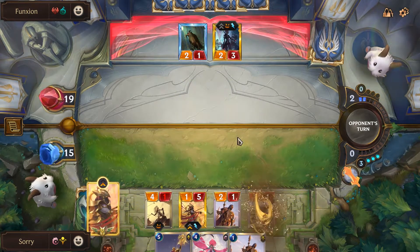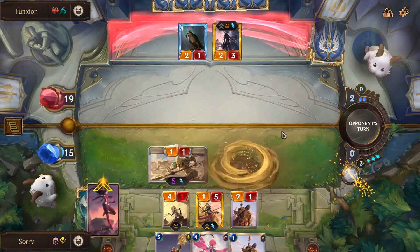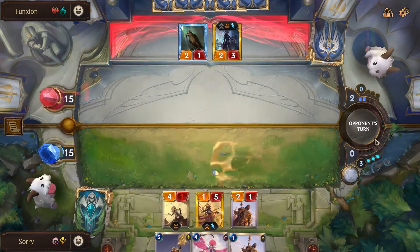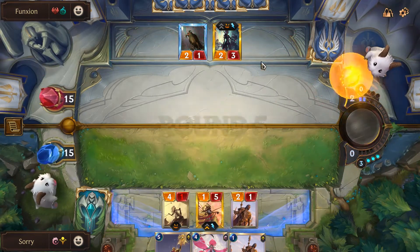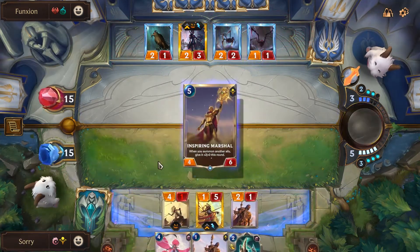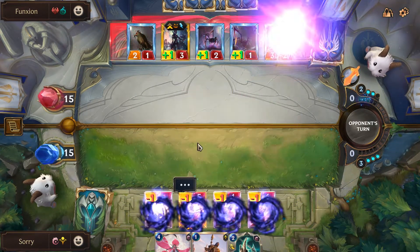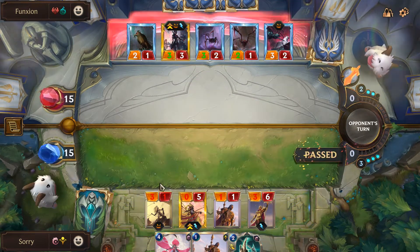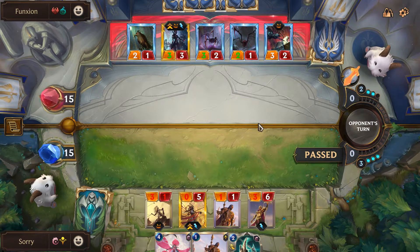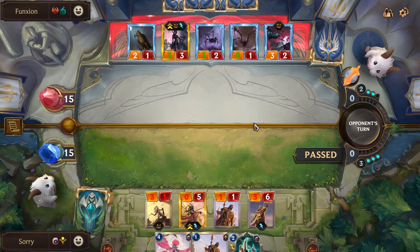Second Elise is kind of annoying but I have two Dune Keepers so I'm fine playing one. I don't really have to attack with Azir right now. We pass, my Hunter blocks Elise — pretty chill. I drop Marshal; she's super healthy, she can block his units and still survive.